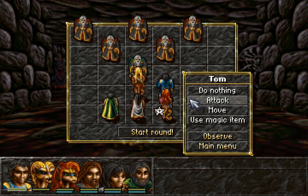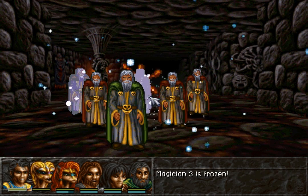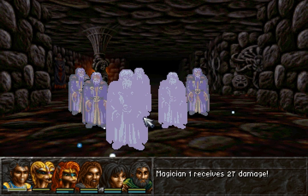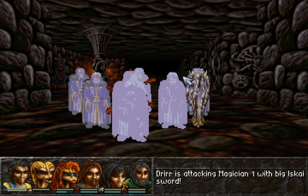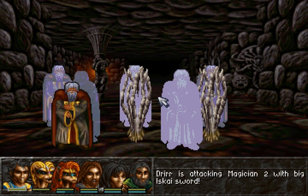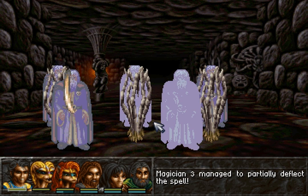This is a really good opportunity to finish off levelling Thorn Snare, and also a really good opportunity to gain quite a lot of experience. We'll defeat these enemies as efficiently as possible — one Frost Avalanche to keep them all in place, and we're going to be using Thorn Snares against the enemies at the back. This front enemy is very likely to die almost immediately — one Magician 1 really isn't going to last long. One Thorn Snare there. Only a partial deflection from a Magician 3, which is really good. We'll advance the party and use more Thorn Snare — one more casting should do the trick. It should now be at maximum, which is brilliant.